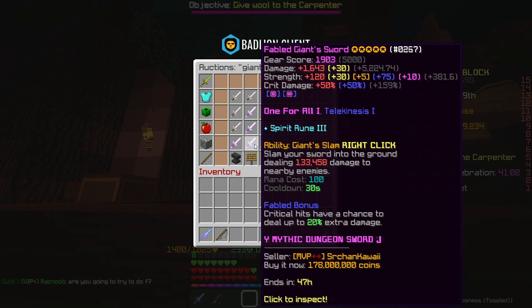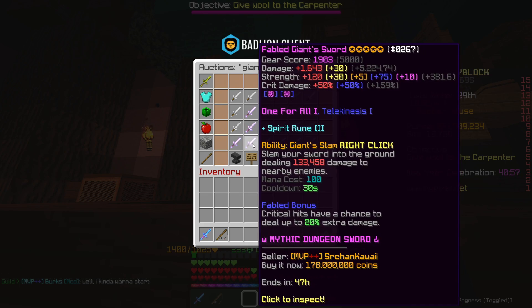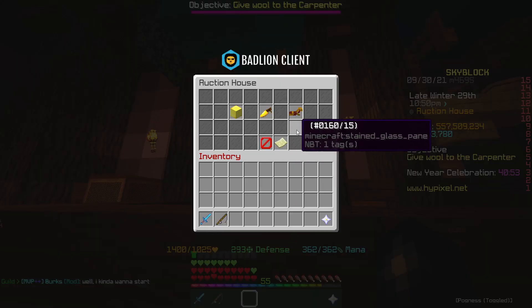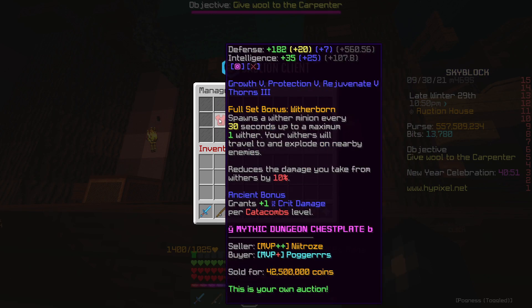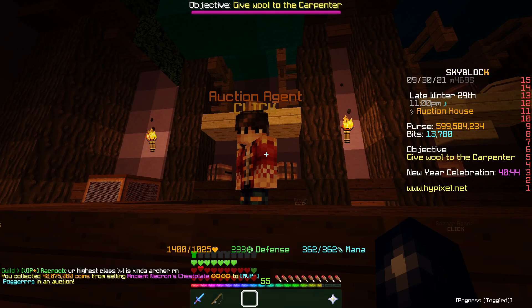I'm going to try and find a few more flips, and if it's still there in like 5 minutes I might go for it, but I can't really make my mind up at the moment. Other than that, it looks like the Necron chestplate did sell - it was more than 2 million profit, so that was very nice, and we'll go ahead and collect that.